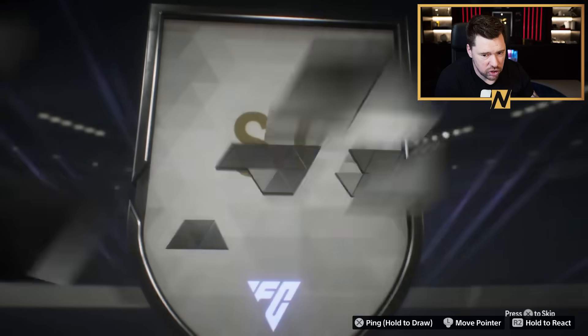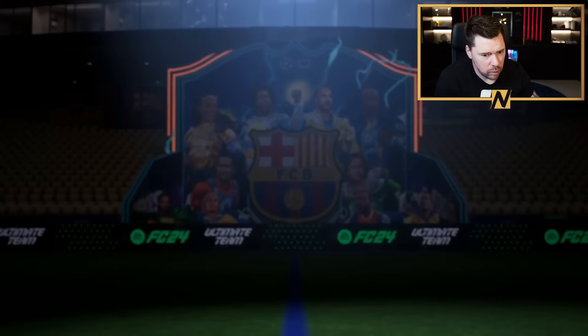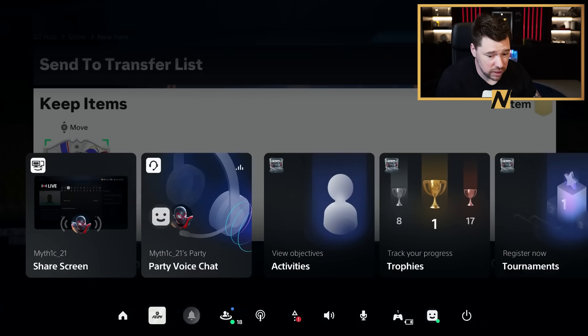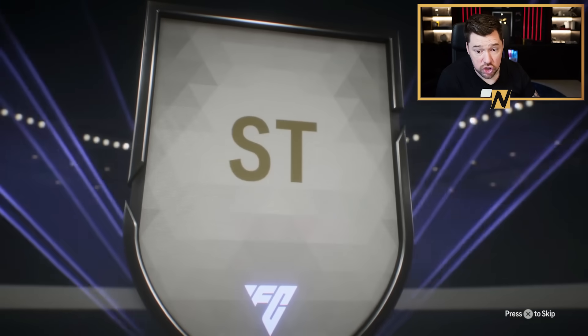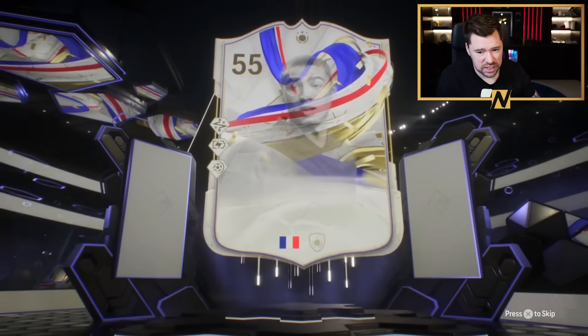Got another greats of the game - damn, Fernandes. Unlucky. We haven't seen any Galasso icons yet - oh, we did get Prince at the start - but we haven't seen any footies icons yet. What are we going to get in these next ones? Another greats of the game. French striker - Resuguay, right? Resuguay. That's unlucky.